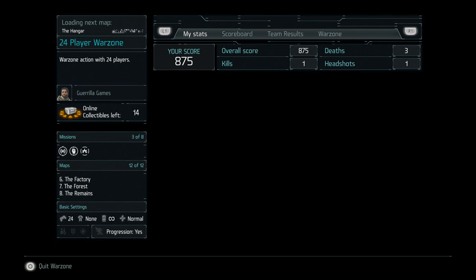All right, what's going on people. Back on Killzone Shadow Fall to play some of the Insurgent Pack DLC that just came out about a week ago. The Insurgent Pack DLC comes with three new guns, three new abilities for their respective classes, and also a new class which is the Insurgent class.